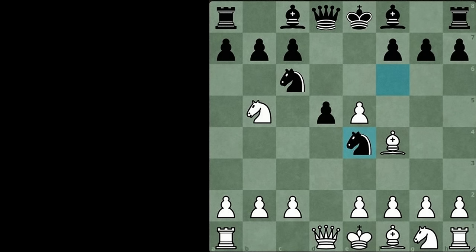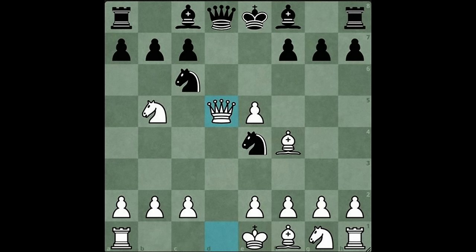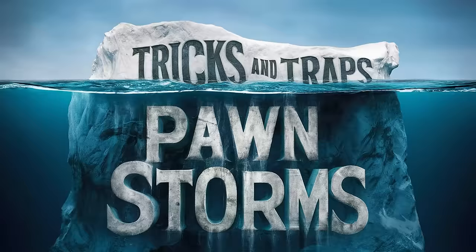Queen takes d5, stealing a pawn right in your face. The most obvious response by black will lose yet another pawn and castling rights. Pause the video and find the beautiful sequence of moves, because this is just the tip of the iceberg.